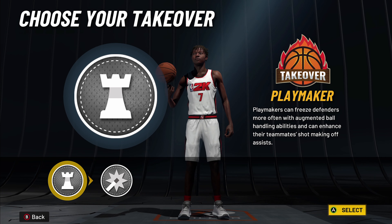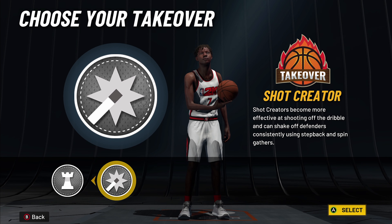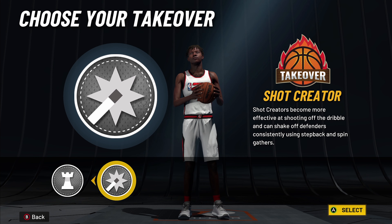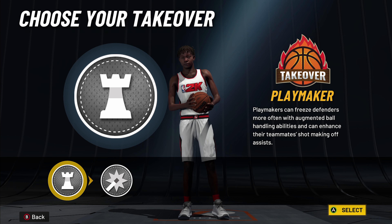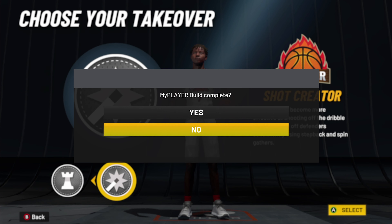This is a hard choice: you can go with playmaking or shot creating. I would go with shot creating because your shooting is kind of low — just to make sure you get that extra boost. Your ball control is already there. If you want to drop dimes and do all that, that's cool, but I think KD is more of a shot creator.